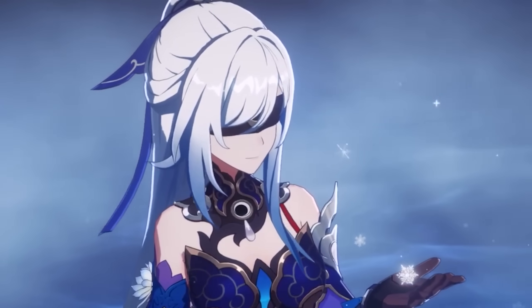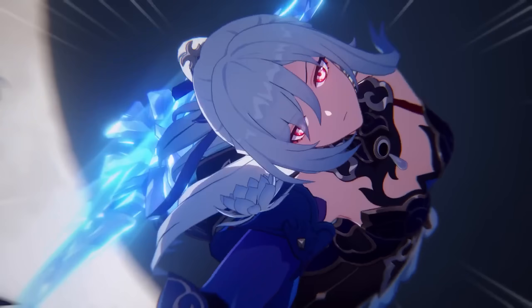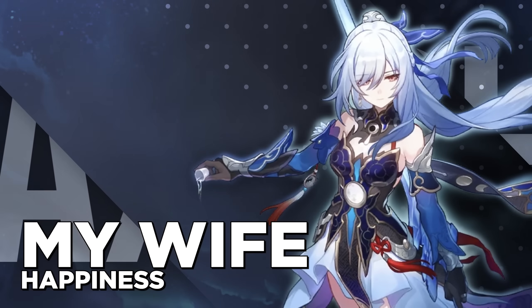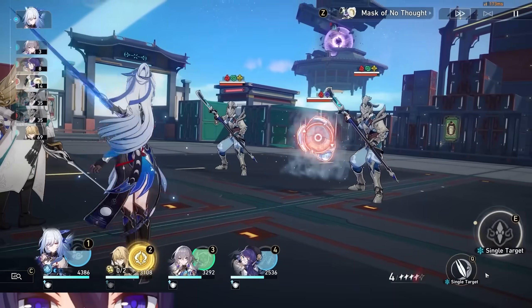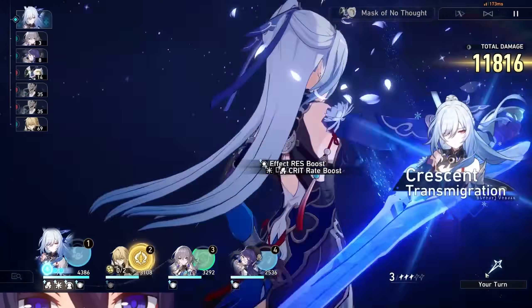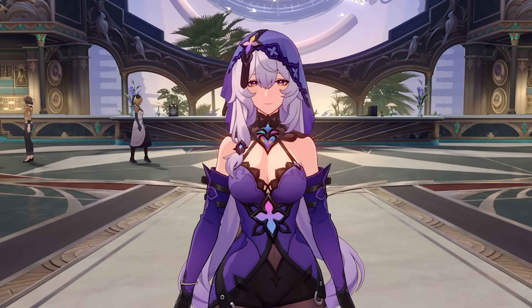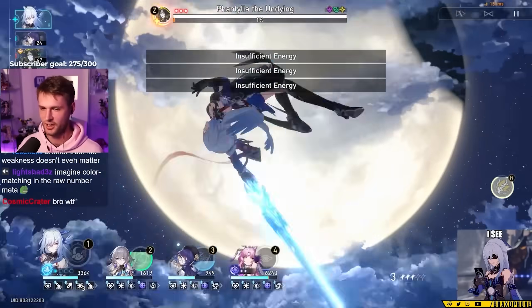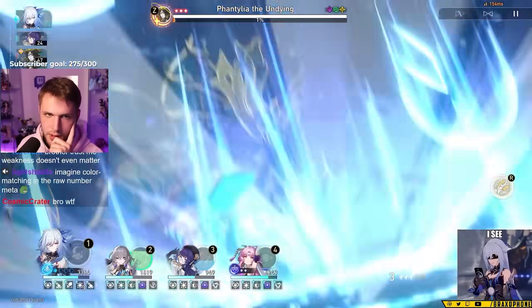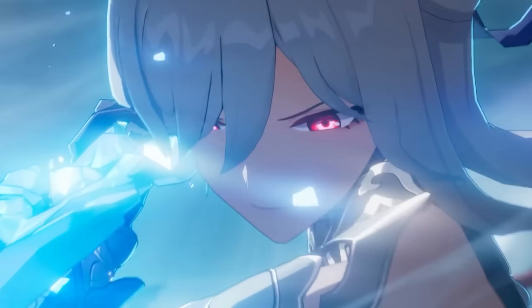Okay guys, I swear I'm not biased. The fourth character on this list is the second best DPS in the game, and it's pretty understandable why you'd want to pick her up. Jinglu does ridiculous damage in the right setups, and the right setups aren't hard to get. As a destruction unit, Jinglu dishes out a ton of AoE damage, but the catch is that her single target damage is still stupidly high. The only thing worse than a single target character getting power crept by another single target character is a multi-target character power creeping the single target character in single target.